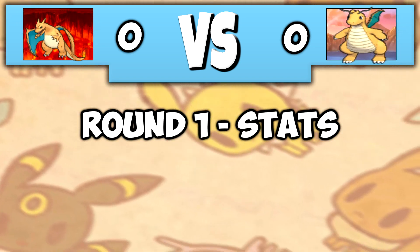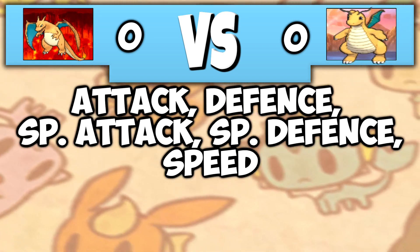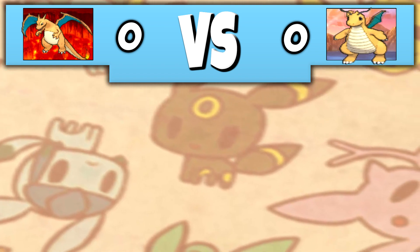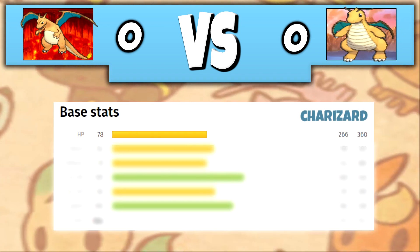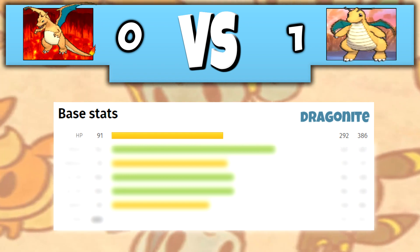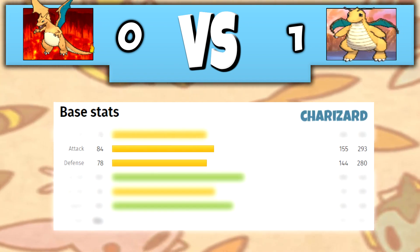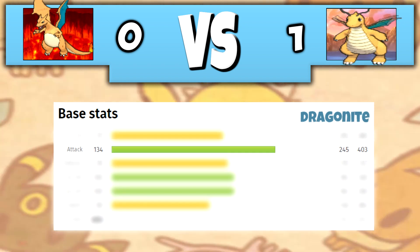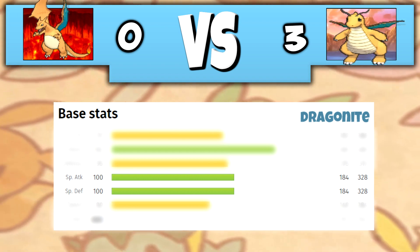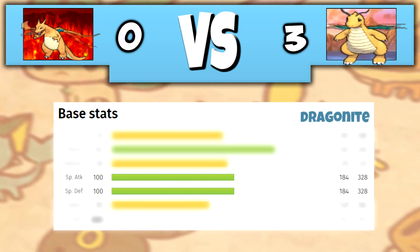For round one, we're going to be looking at their stats: Attack, Defense, Special Attack, Special Defense, Speed, HP, and Base overall stats, and comparing them to see who comes out on top. Starting with Charizard, who has a Base HP stat of 78, which is quite low compared to Dragonite's 91 Base HP. Charizard's Attack stat is 84 and Defense stat is 78, whereas Dragonite's Attack stat is 134 and Defense stat is 95. Dragonite's Special Attack and Special Defense share the same stat, being a Base stat of 100.